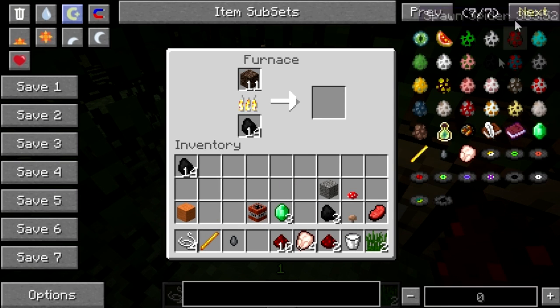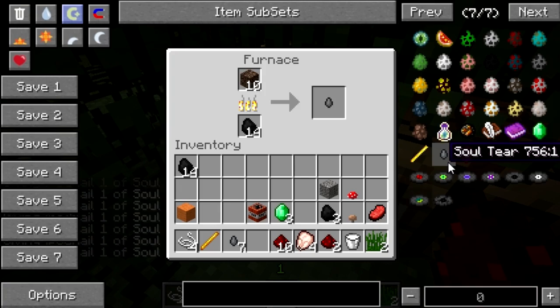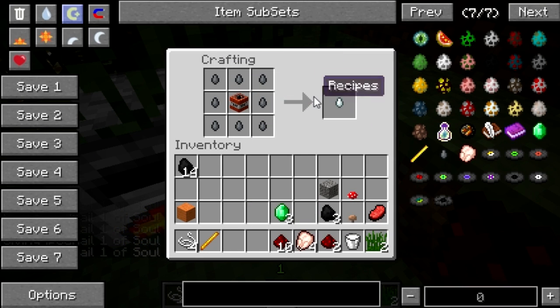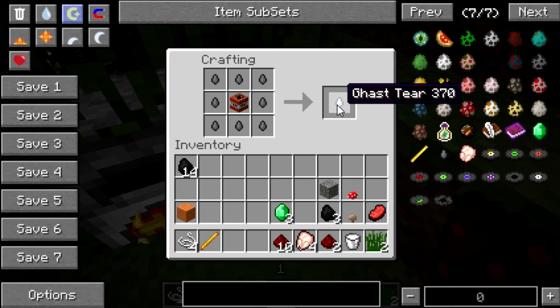Let's see if we can speed up the progress by spawning in a couple of soul tears ourselves. You need to use the outer edge arrangement, and then use some TNT to create one ghast tear.